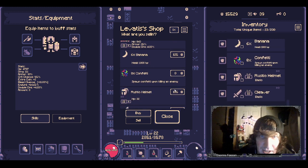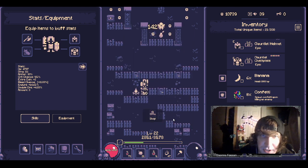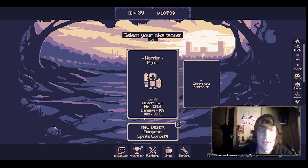Now I'm going to buy a bunch of potions — I'll buy 10, 20, 30. I try not to go under 10,000 coins because skills and upgrades cost a lot of money. Now I have 70 potions. At a campfire, you heal your health and you have a choice: you can end your adventure, save and go home, or resume the adventure and continue. I'm going to save and go home to show you guys that feature.